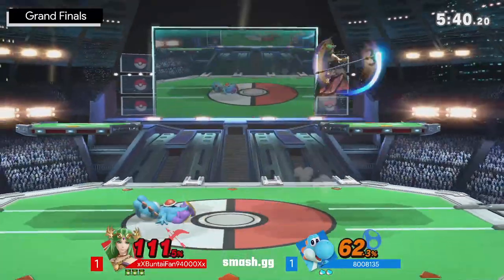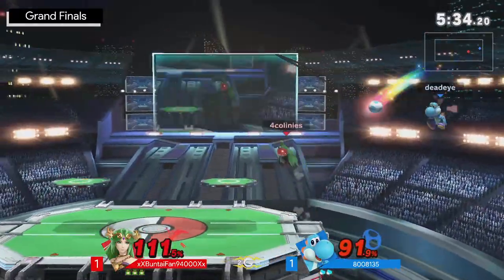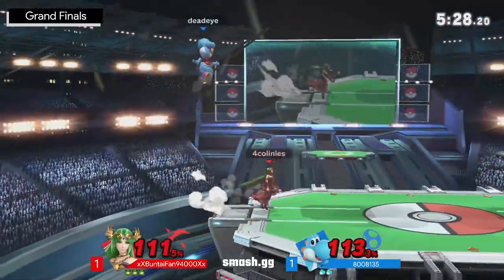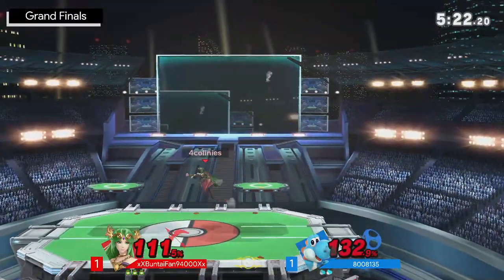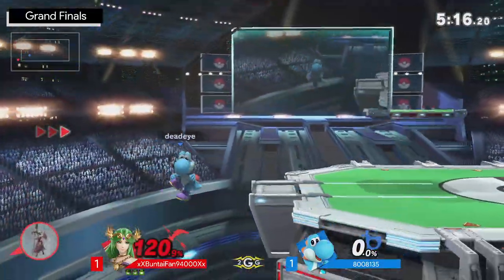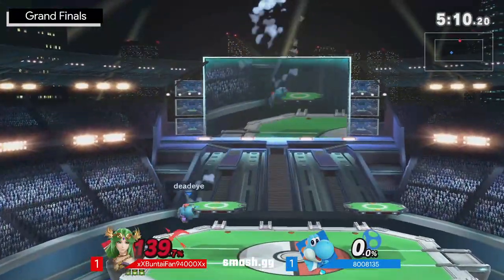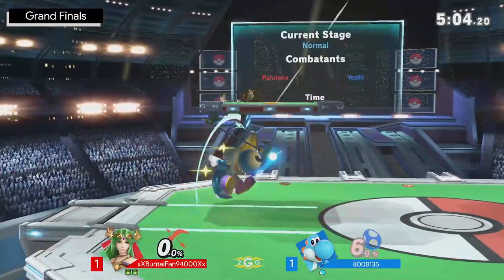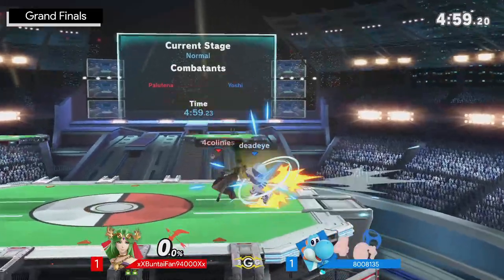Buntaifan has started to mix up their movement, making themselves very ambiguous. Excellent grab there — I love that commitment. Buntaifan is just spacing themselves appropriately, waiting. Amante finds himself back onto the stage but not for long, as their disadvantage keeps getting worse. The up air is going to do it. Both of these players just seem to have stages they love. Amante gets the back air — what a reflect! Great narrative with Yoshi returning there; it lasts quite some time and sets up tech chases.